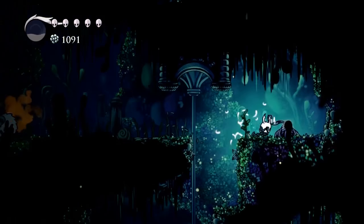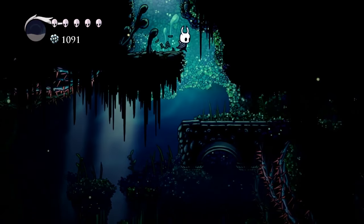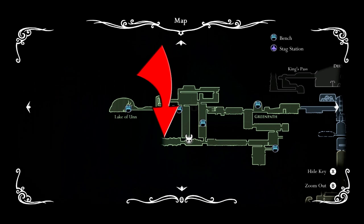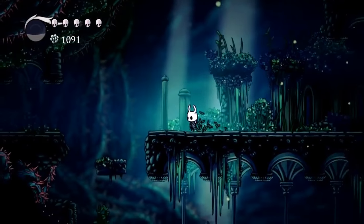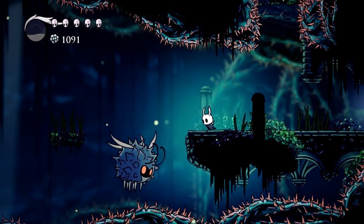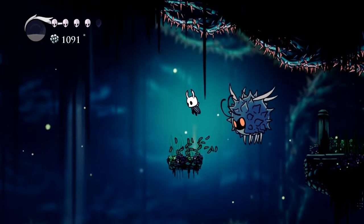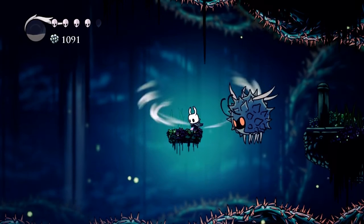You may need to hit the switch right here before dropping down. Again, this is our map. We drop down and now we're going to head straight to the left. In this room, we're going to need to Pogo and do some technical jumps. A Pogo is just a down strike on an enemy. It does help if you have the Monarch Wings, but it's definitely not required. You will absolutely need the Crystal Heart.